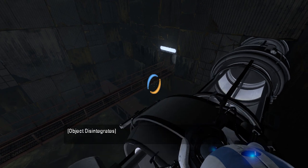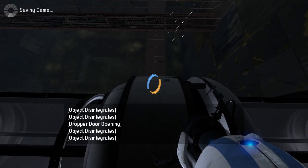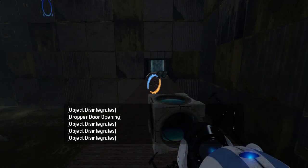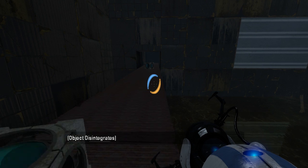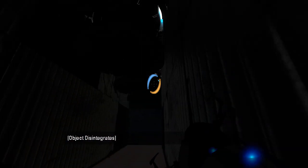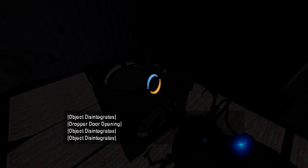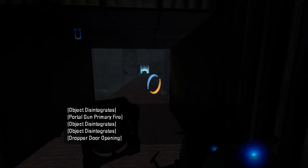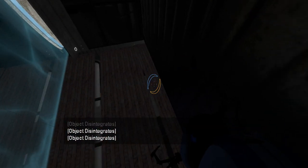I'm interested to jump down here just to see what happens. Probably bad things, but let's just hop down and see what happens. Might be an easter egg or might be death. Let's go in this direction first, actually. There's nothing here but a bunch of cube droppers, and a bunch of really annoying fizzling sound effects. So let's go in this direction instead. And there's nothing here but a fizzler.